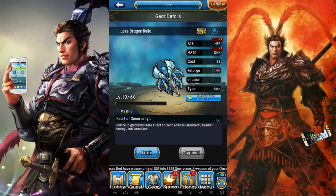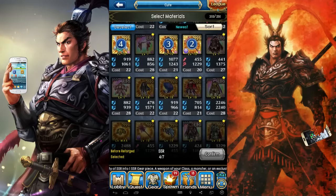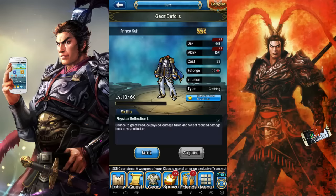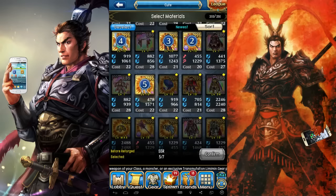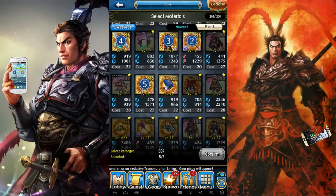Transmutation has 3 categories. King, where you sacrifice 7 SSRs to get a specific weapon for your class. Big, where you sacrifice 3 to get a random SSR — though I think it's actually a pretty good one in and of itself, because Monsters and Armors are also in that category.